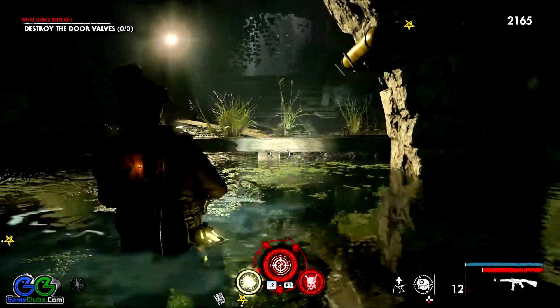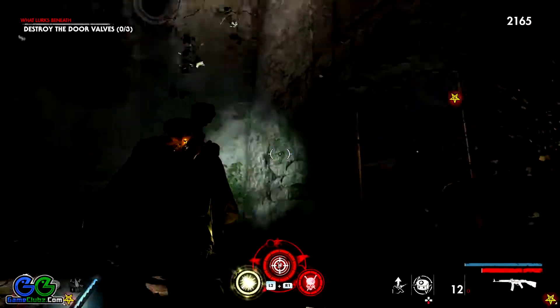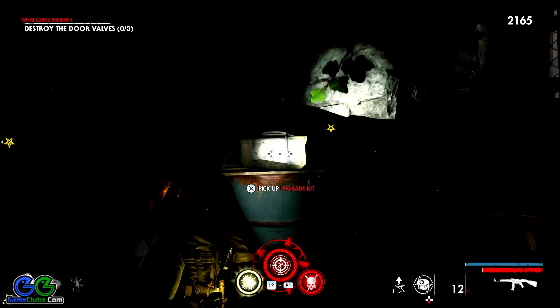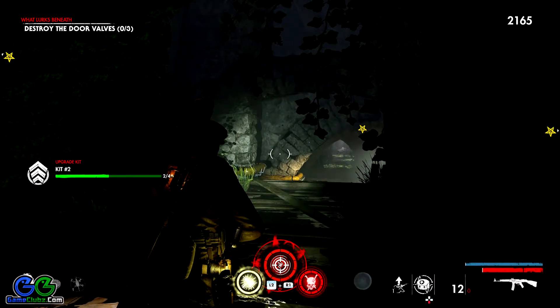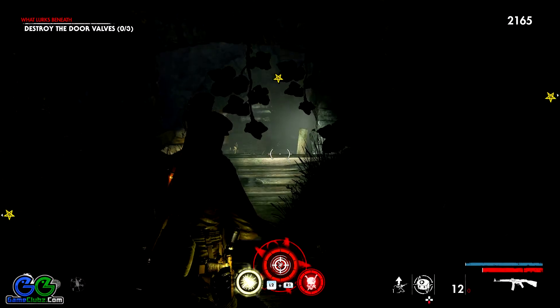Notice the yellow star on my screen. Once you reach this first valve over here, you have to destroy it — I'm not going to destroy it yet because I'd trigger more zombies. Just turn around and you will find the upgrade kit. This was the second collectible.